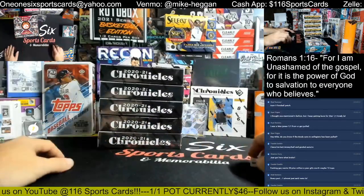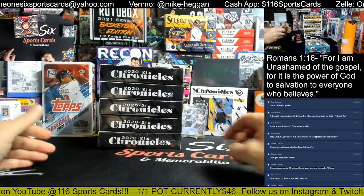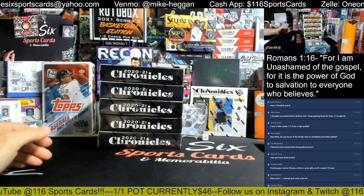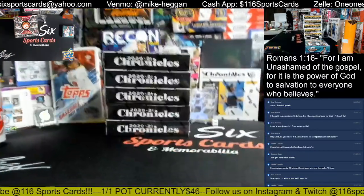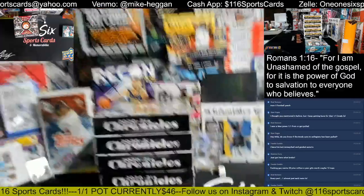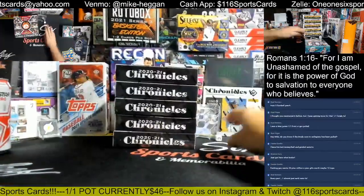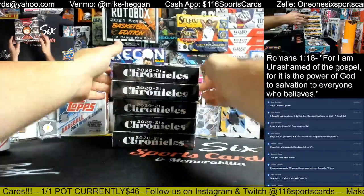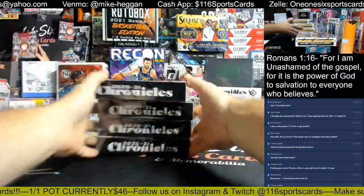Now for the Chronicles. 1, 2, 3, 4, 5 — if we roll a 6, we roll again. We're going to use the same dice. It is a 2, so we're going to use box number 2. There's our mixer.